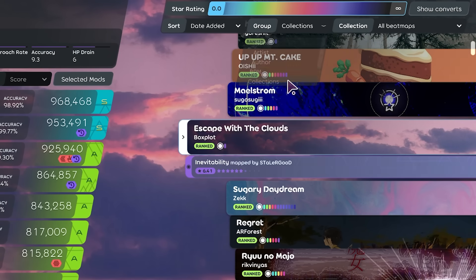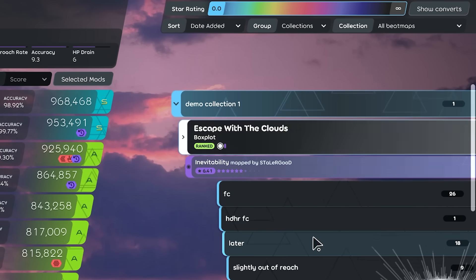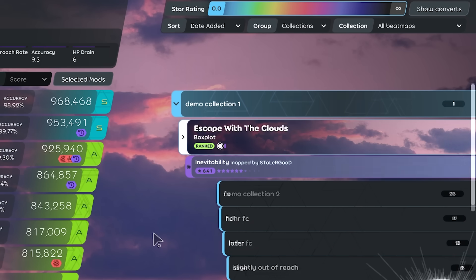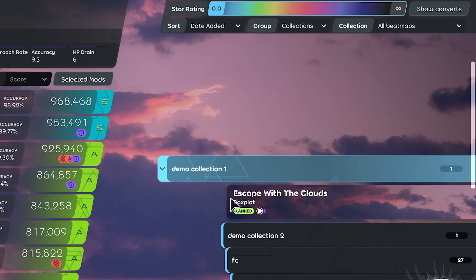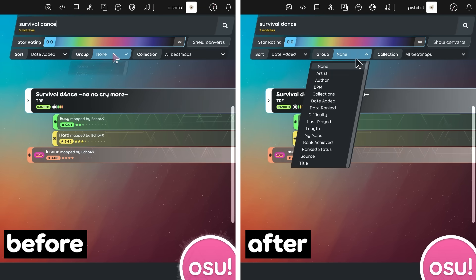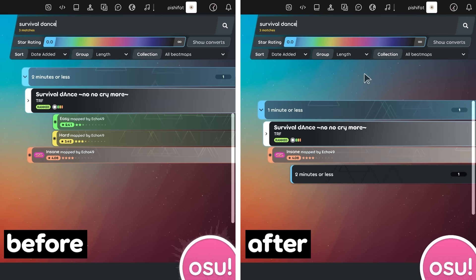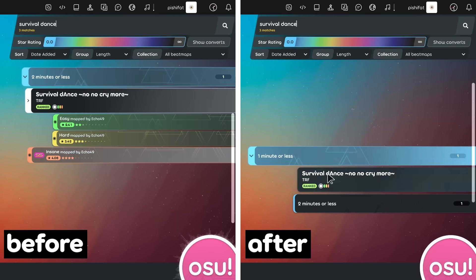Grouping by collections was added last update and revealed a blatant issue with song select: maps couldn't appear in multiple groups. That has now been fixed. Upcoming filter and group modes rely on this, so it was a bottleneck that needed to be resolved to add more functionality. This also fixes several display bugs — for example, if you opened a beatmap split into multiple groups, it would bug out previously, but now it works much better.